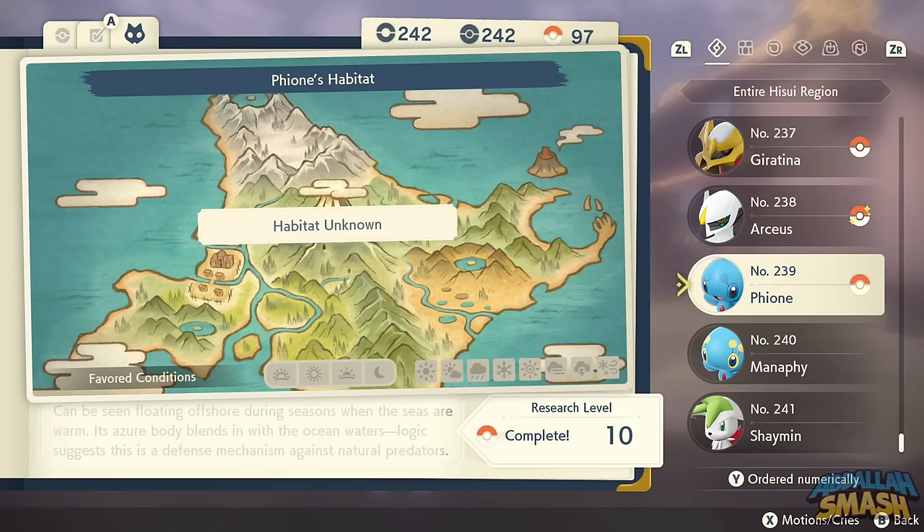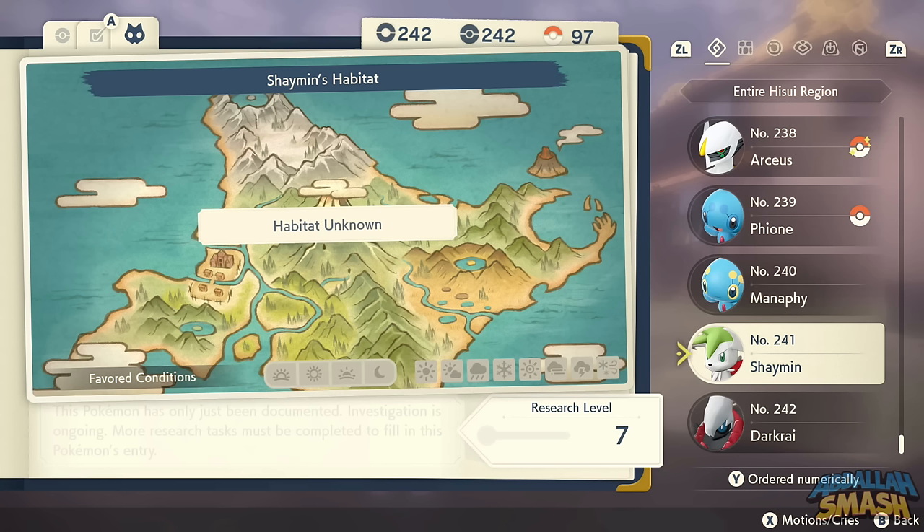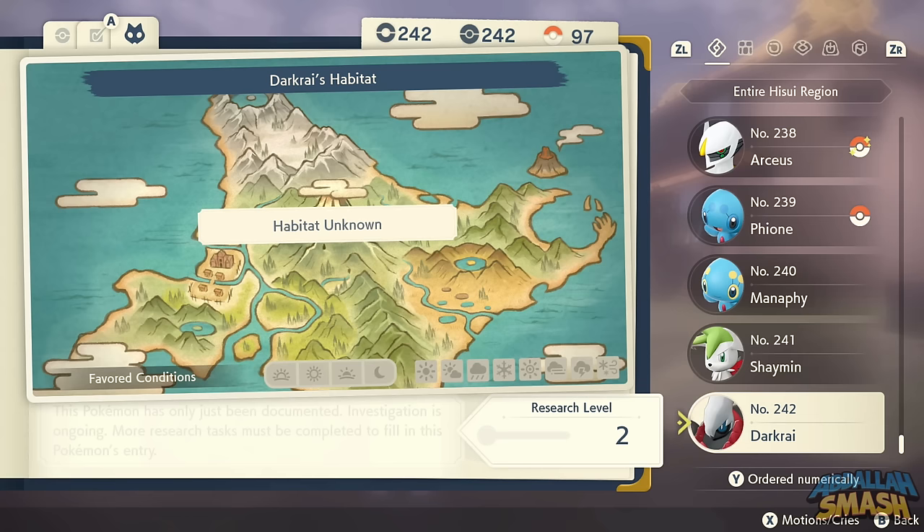Phione is part of the Seas Legend request number 66. You'll specifically need a Buizel, a Mantyke, and an Overqwil in your party. Surf through the two pillars in Cobalt Coastlands in the evening and go to Seaside Hollow for the encounter — you'll get three Phione and one Manaphy. The last two Pokemon are exclusive to having save data for Pokemon Sword and Shield to get Shaymin, and Brilliant Diamond or Shining Pearl save data to unlock the Darkrai side quest from the request board in post-game.